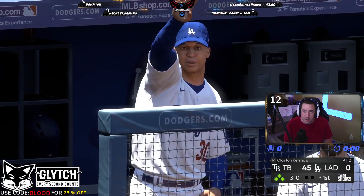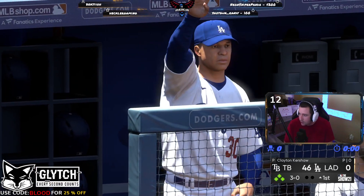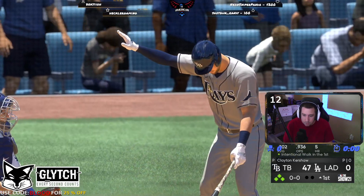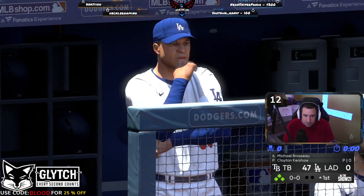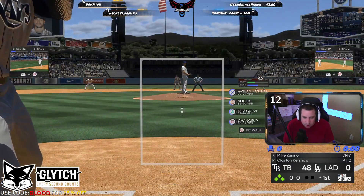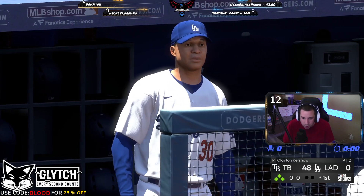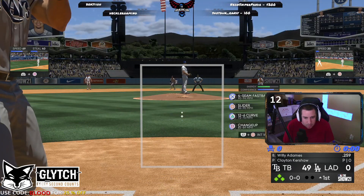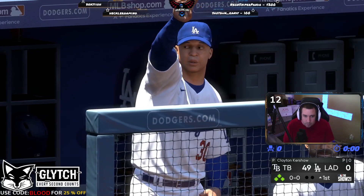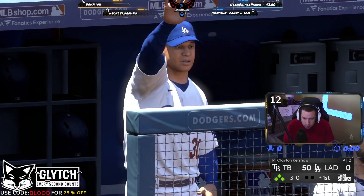We're almost halfway there at 50. Time is just flying by — we're chilling out making a video and making tons of XP. You'll also be earning stubs doing this because the Second Inning Program has a bunch of stubs and packs. Maybe you'll pull a diamond — maybe you pull Trout and make hundreds of thousands of stubs.